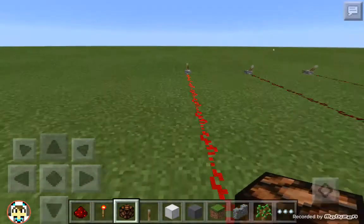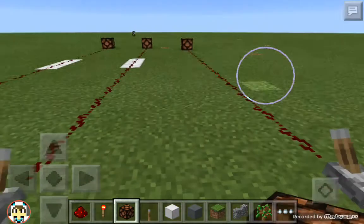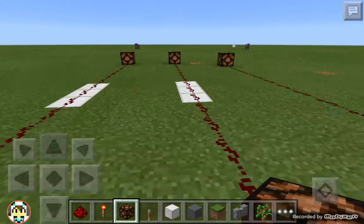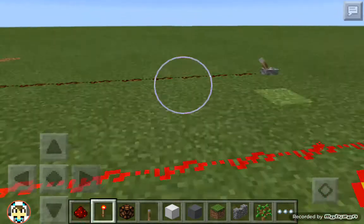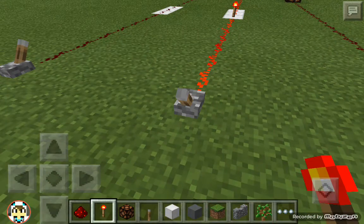With this one — that's a bit of redstone lag — as you can see it doesn't work. You might be wondering why it doesn't work. Well, if you do a redstone torch, regardless of whether it's on or off, it will do nothing, as you can see.